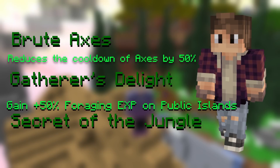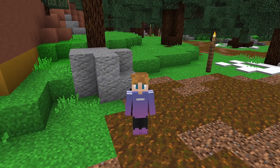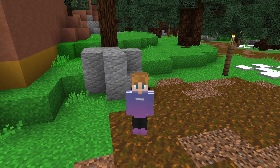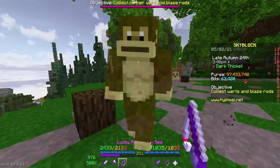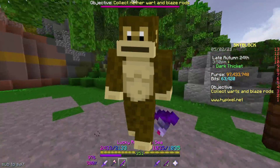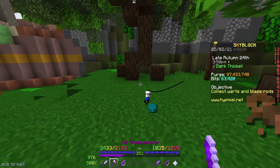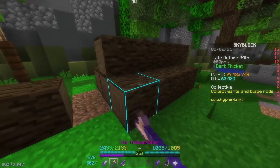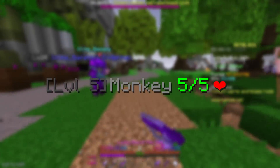The last perk is Secret of the Jungle, which lets you forage and fight monkeys to get new loot. The monkeys will spawn very similar to Hidden Jerry's, and they have a 1% chance to spawn upon breaking a log, with a 2 minute cooldown. The monkey is a hits mob, meaning that it doesn't have regular health, but instead takes 5 hits to kill from any weapon, excluding a new item.